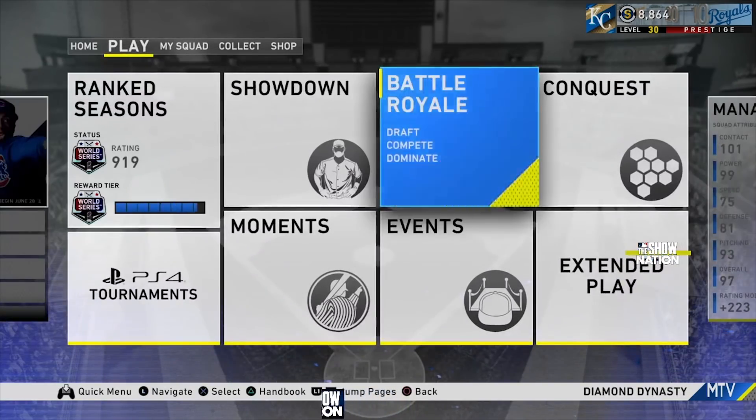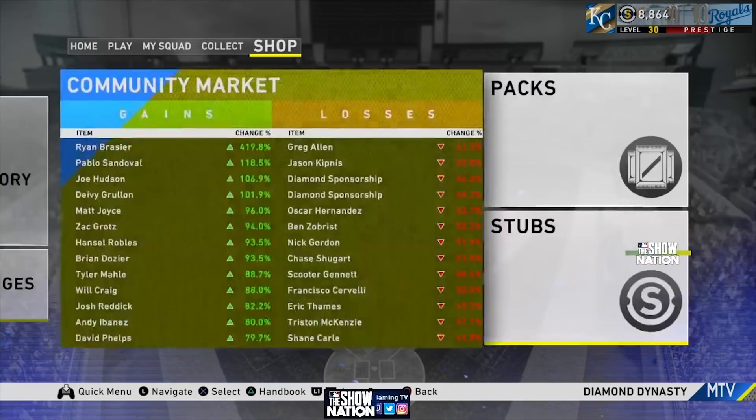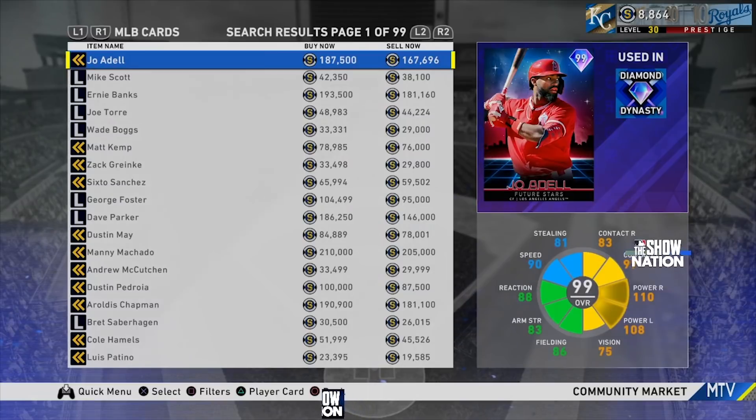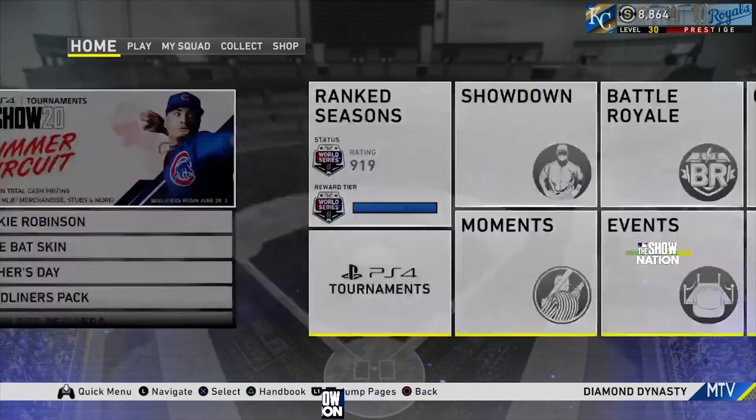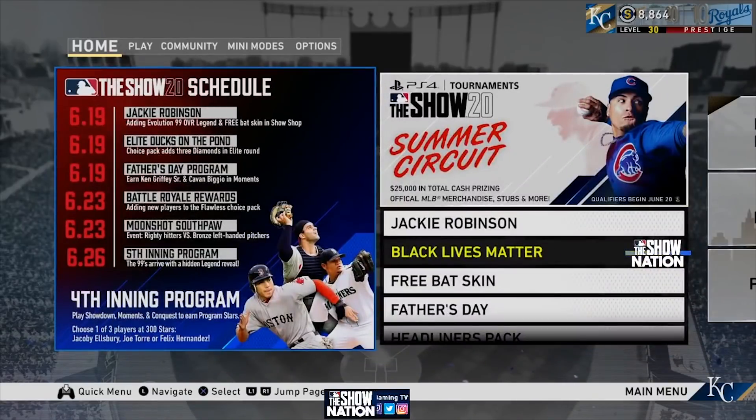I think these diamond dynasty update videos are actually helpful when there's stuff to talk about. Looking at the schedule: Jackie Robinson Battle Royale rewards are on 6/23, which is Tuesday. We're going to have a new event called Moonshot and then the new program with the 99s and the hidden legend revealed is coming up quickly. That fifth inning program will be on 6/26, this coming Friday - a new program with 99s and a hidden legend reveal.